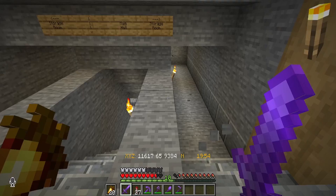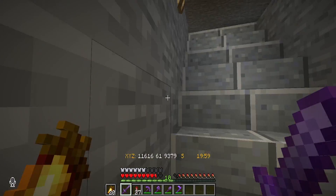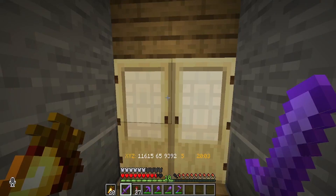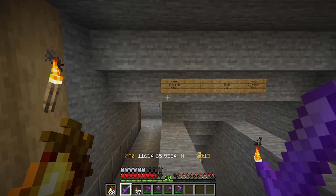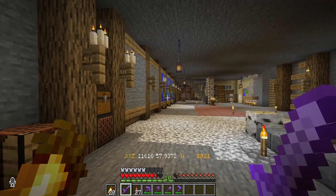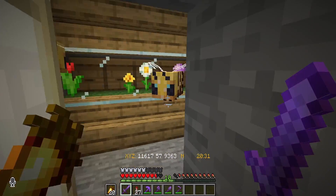Back here we have another little exit — that one goes down into the main area, which we'll look at in a second. Out here is the barn and we've got some directional signs telling you where to go. Now down in the main house, we've got a door here for the bee farm.